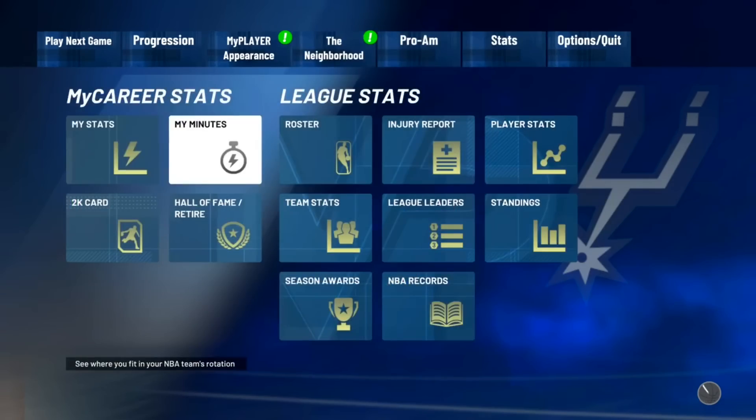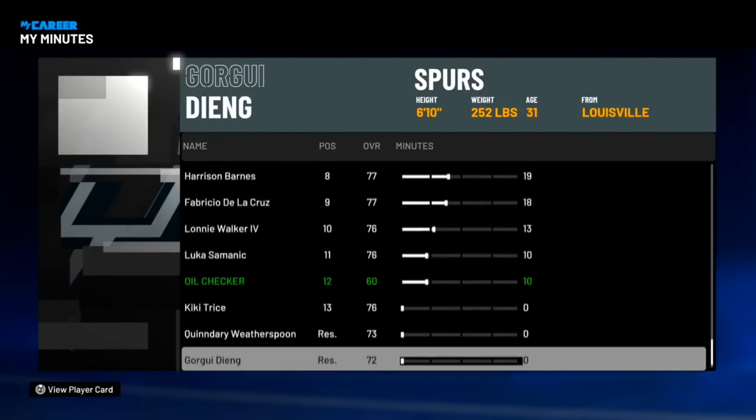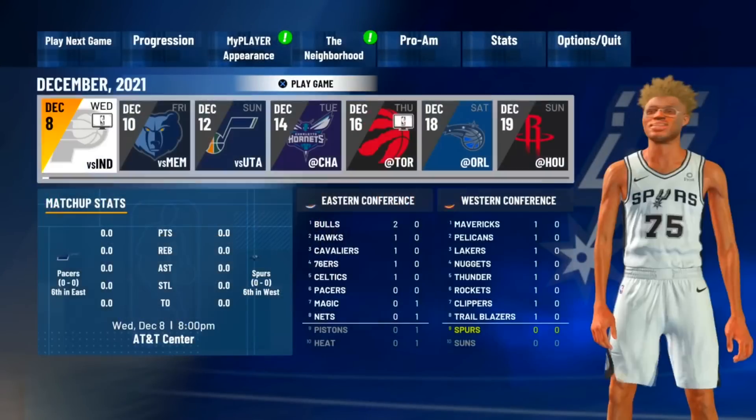Now go into Stats, then My Minutes. Make sure you have exactly 10 minutes. If you asked for anything more, this process is going to be a whole lot harder.